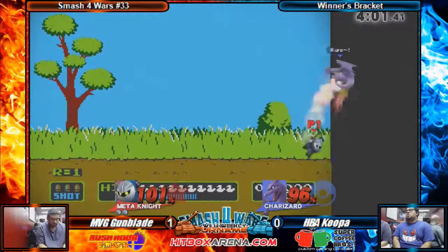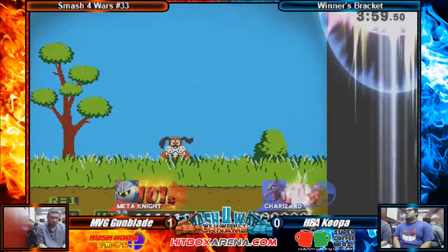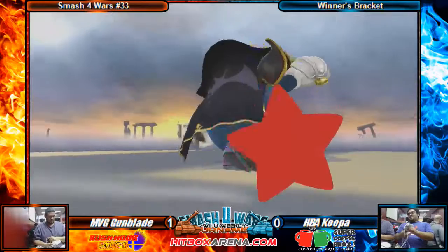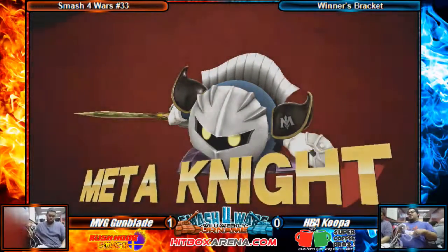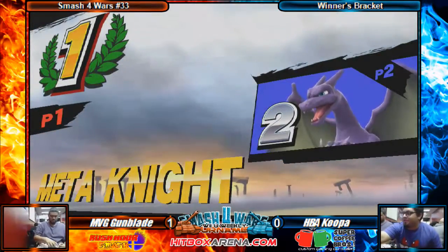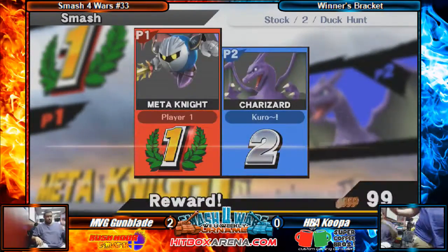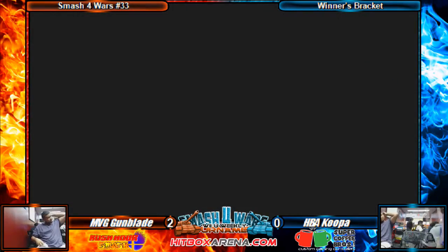Nice down throw and up-B. That's gonna take the stock — catches the air dodge, that's gonna be it. Koopa dropping that game. NvG Gumblade gonna walk away with the 2-0 victory. He's going on to the semifinals, and he's gonna take on Avalon next.